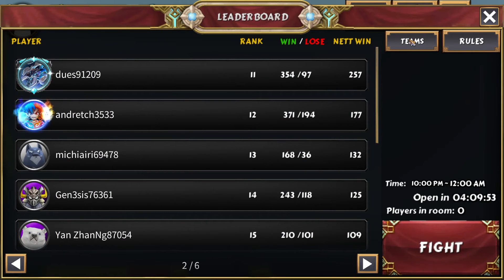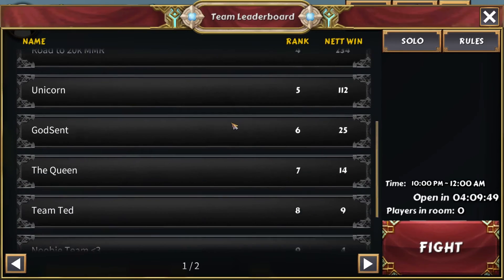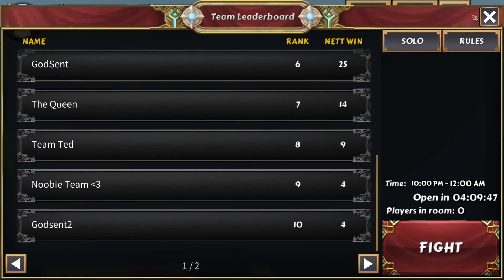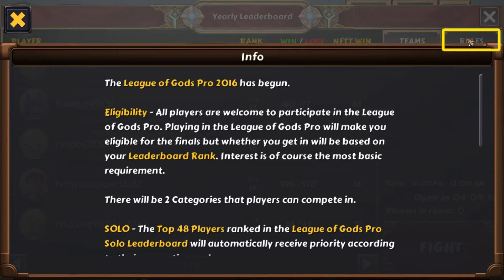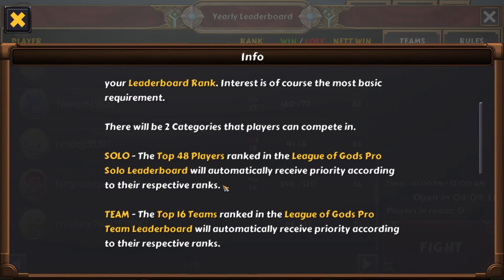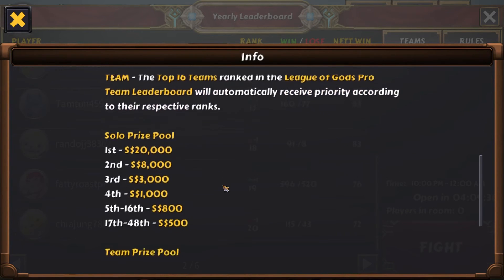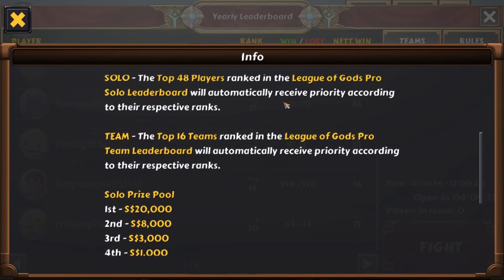I'm going to click on team here — this is the team leaderboard, you can see how everyone stacks up. If you have any questions I haven't been able to answer, you can also find those answers in the top right-hand corner underneath the rules button. It goes over eligibility, top 48 invited for solo, top 16 for teams, and the breakdown of the prize pools. I'm just going to scroll down a little bit so you guys can see everything.